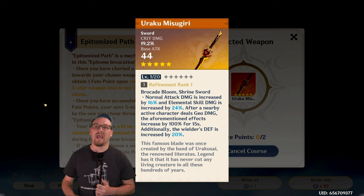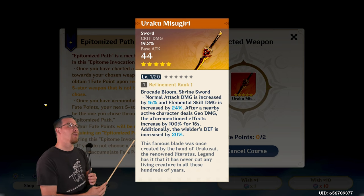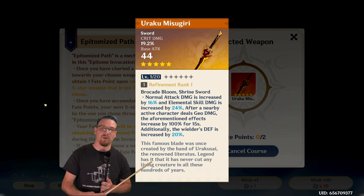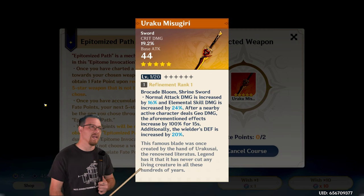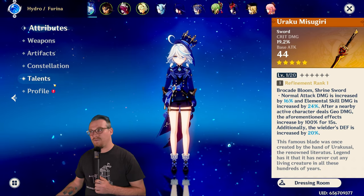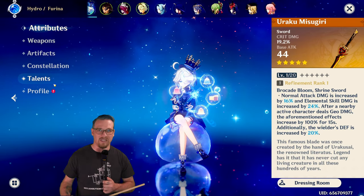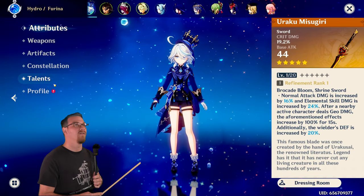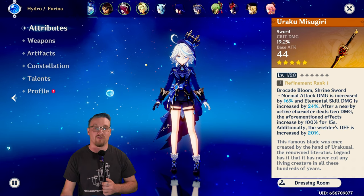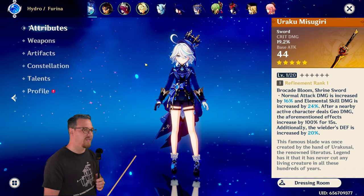Every character after this point cannot take full advantage of this weapon. They can use the crit damage and the increase to normal attack or skill damage, but they may not fit in a geo team and won't benefit meaningfully from the defense increase — so these are all niche cases. First is Furina: she can definitely make use of the crit damage and the skill damage, however without a geo character in her team, she cannot trigger the second part of the passive that further increases skill damage. She also doesn't benefit much from the defense.